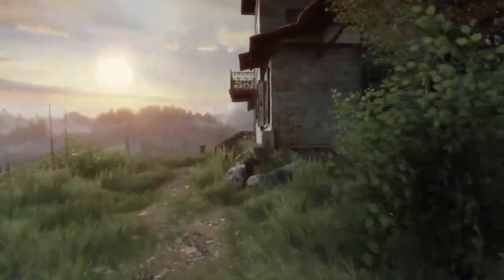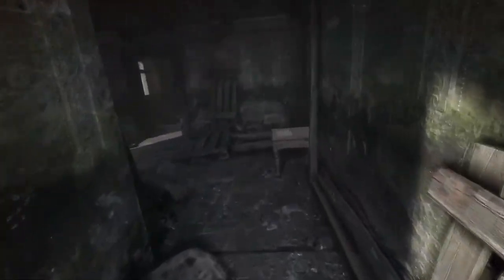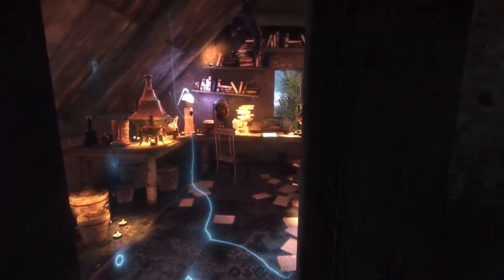Next up, The Vanishing of Ethan Carter. Released September 2014 and developed by The Astronauts, it is a first-person adventure puzzle game. The object of the game is to explore the area of Red Creek Valley as a private detective, unraveling the mystery of what happened to the Carter family, all while enjoying the ambiance and occult influence.